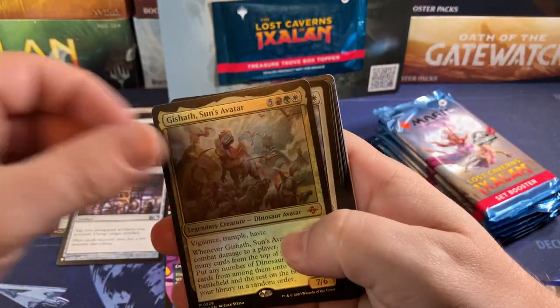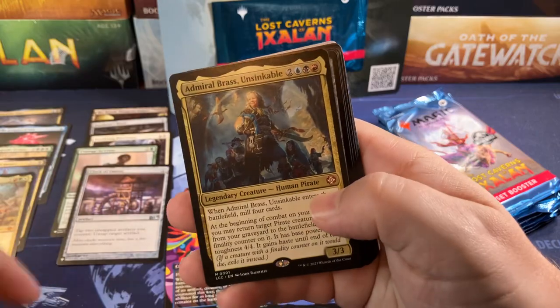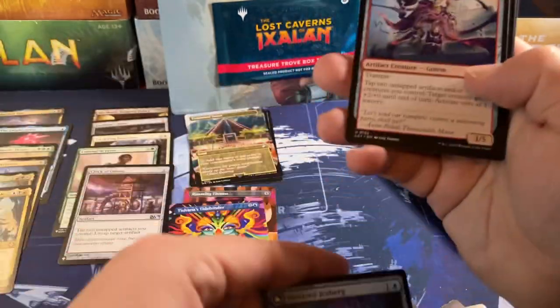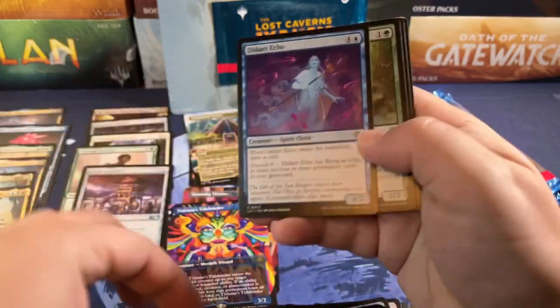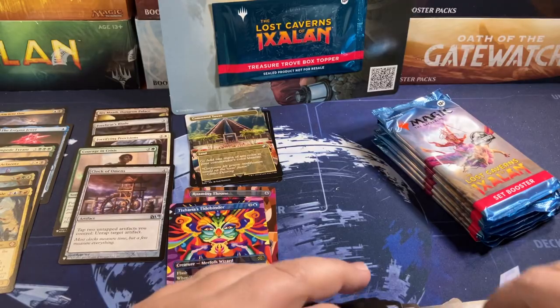Another mythic — Admiral Brass for a second mythic in the same pack. Unfortunately not really all that exciting. The Gishath is still a few bucks but again not as big as it was when the set dropped.